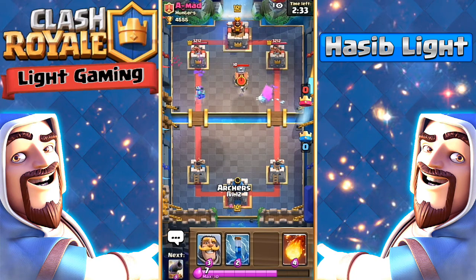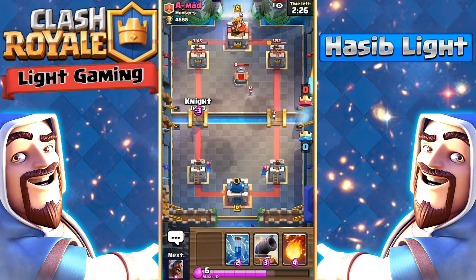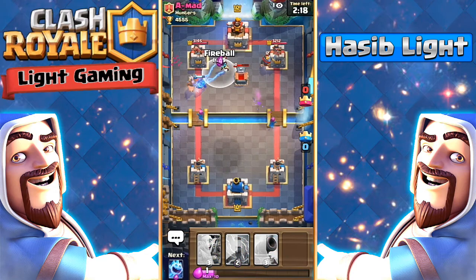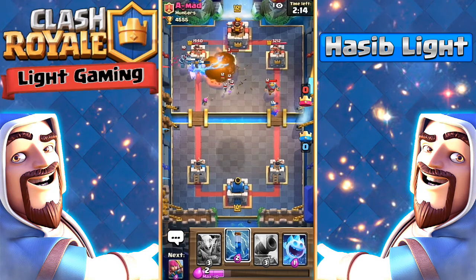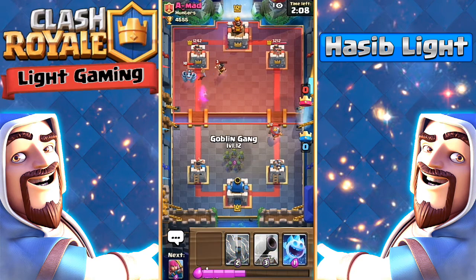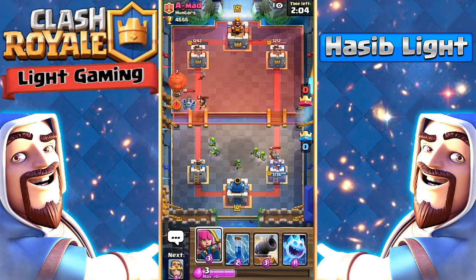I think he might be running a lava hound deck. I'm going to split push — it's a three musketeers card, so most likely a three musketeers deck. I'm going to fireball here, looking very good because we'll be getting tons of damage. I'm also splitting the goblin barrel — this guy is a madman.